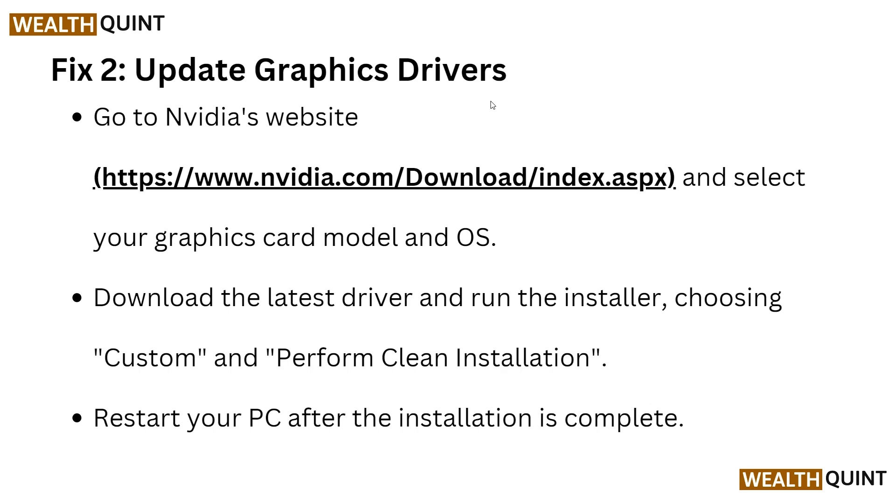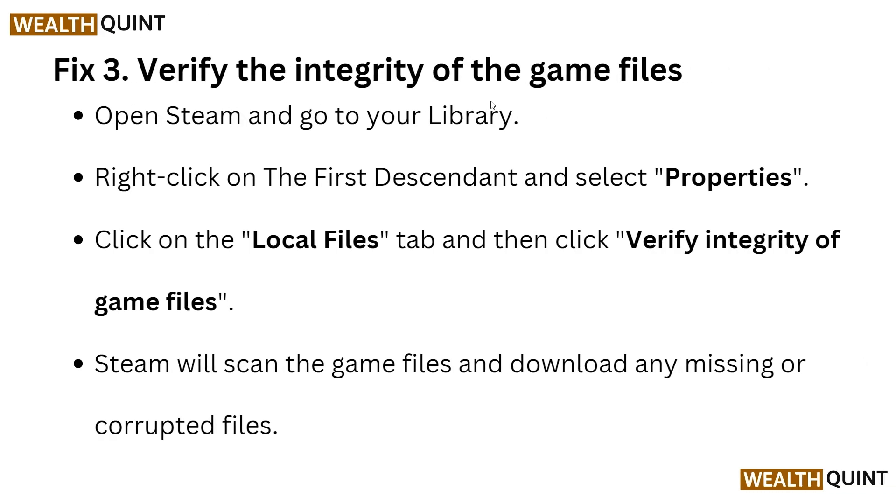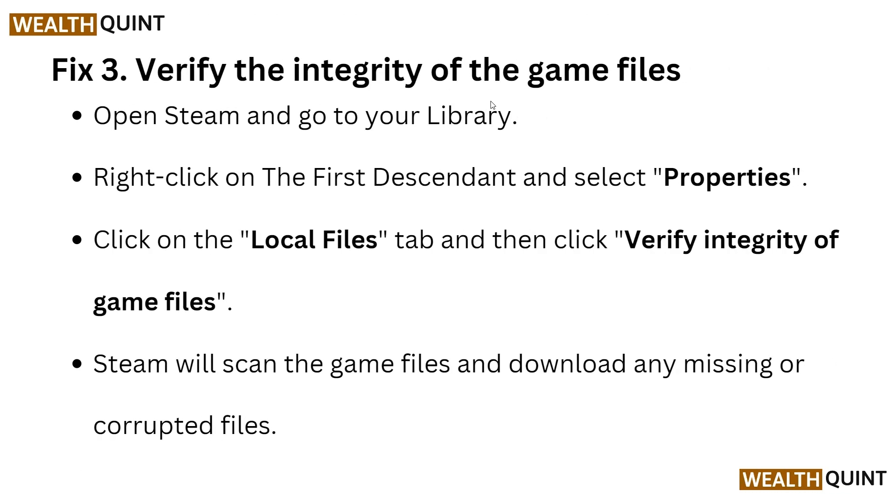Now move to Fix 3: verify the integrity of your game files. Open Steam, go to your library, click on The First Descendant, and select Properties. Click on the Local Files tab, then click Verify Integrity of Game Files. Steam will scan the game files and download any missing or corrupted files.